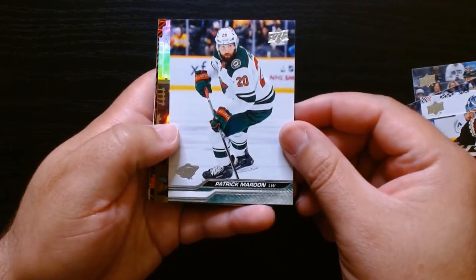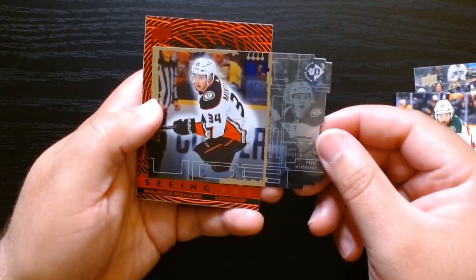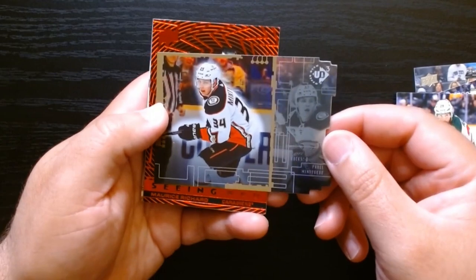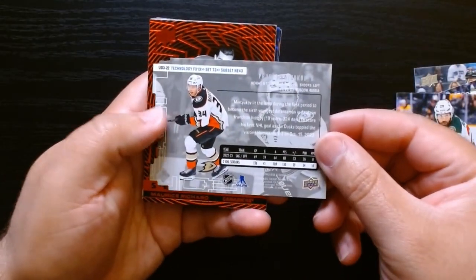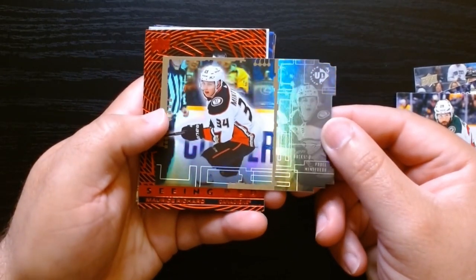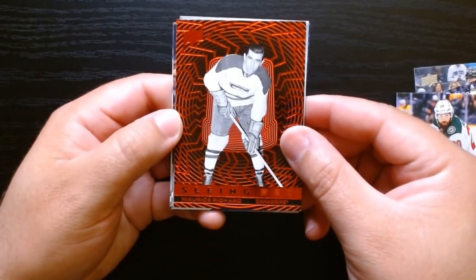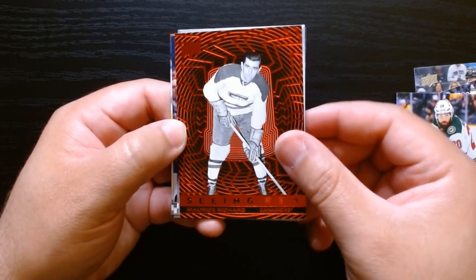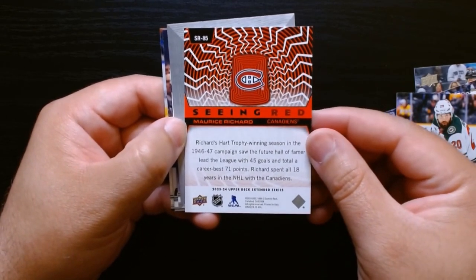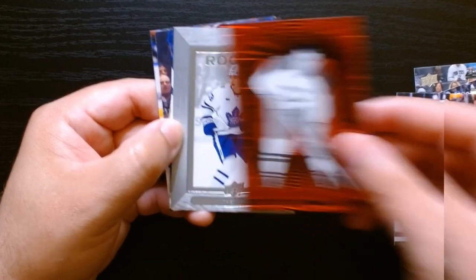Trying to see if we pull Connor Bedard from here — I think there are Connor Bedard cards in Extended Series. And who is this? A purple Pavel die cut — don't know the name but that's cool. Look at that die cut! Looking at the back: Pavel, this is a cool looking card, I'm liking this. And then we have Maurice Richard of the Canadiens — look at this parallel or insert, it's in red.